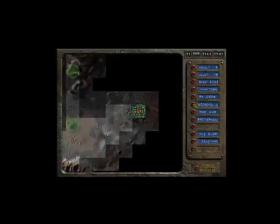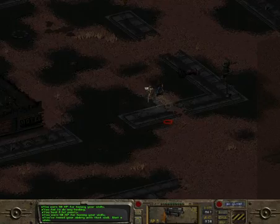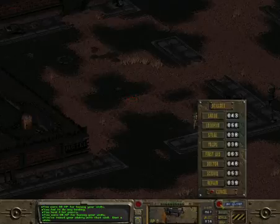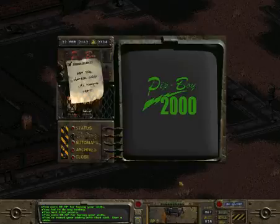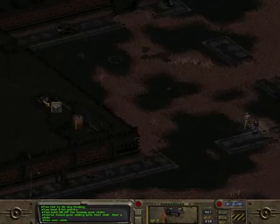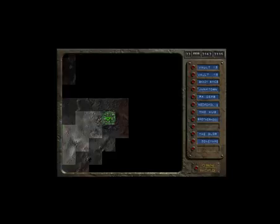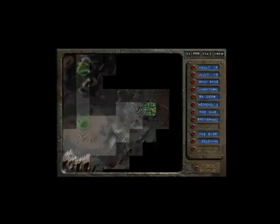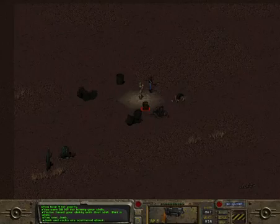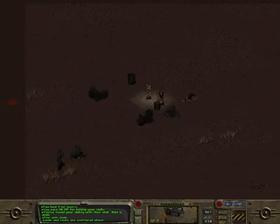I'd actually been to the Necropolis previously and took off because I didn't want to deal with the rampaging feral ghouls, but that's not exactly the problem we're going to have anymore because it is now February, which means the ghouls in general have been dealt with. Unfortunately, what has taken their place is much, much less friendly and we can't rest here either. That is junk, but around that junk is a super mutant. Nothing of use whatsoever around that area.